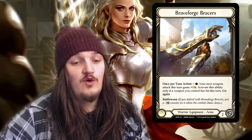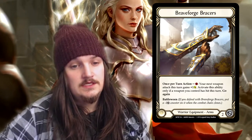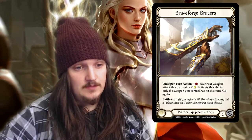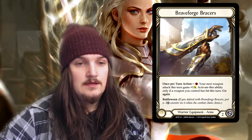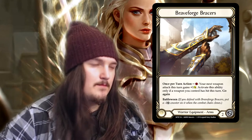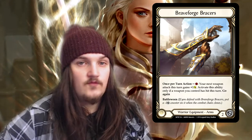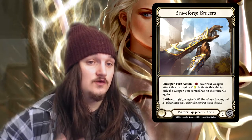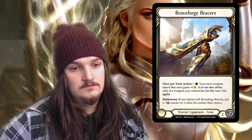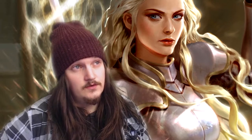Brave Forge Braces is the warrior equipment for your arms, which has Battle Worn 2 defense. Once per turn action, one resource: your next weapon attack this turn gains one attack. Activate this ability only if a weapon you control has hit this turn. Go again. It's a very minute kind of ability, but being able to use just one resource basically every turn to gain one extra damage isn't too bad, seeing as you're not using cards from your hand — you're basically just using your equipment. I don't think this one is too necessary compared to the Goliath Gauntlet, though it is a nice legendary nevertheless.